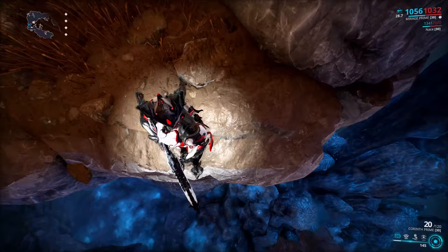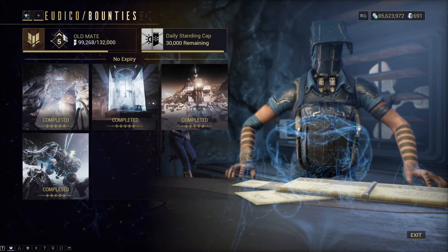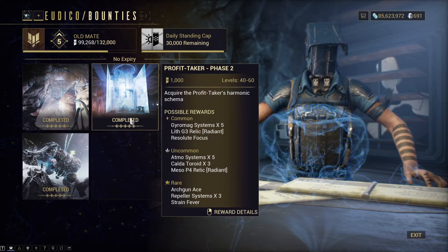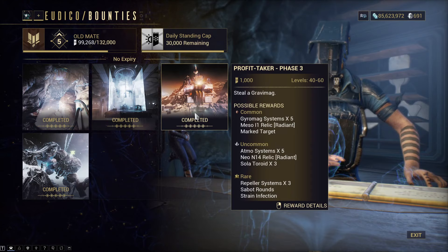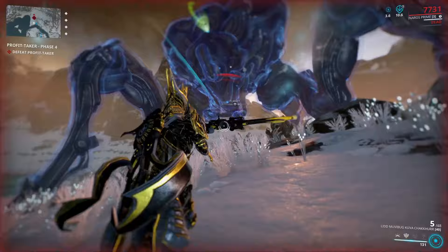The fourth way is getting toroids from heists, which you can find in the backroom with Eudico and Nef Anyo. To access the heist you have to be rank 5 with Solaris United, which is a major turnoff for most people. The drop chance of toroids per stage is 12.5%, which is not that bad, but if you are specifically farming toroids this way, don't — consider them a bonus. And that is it for normal toroids; they are quite easy to get, you just need to be prepared.